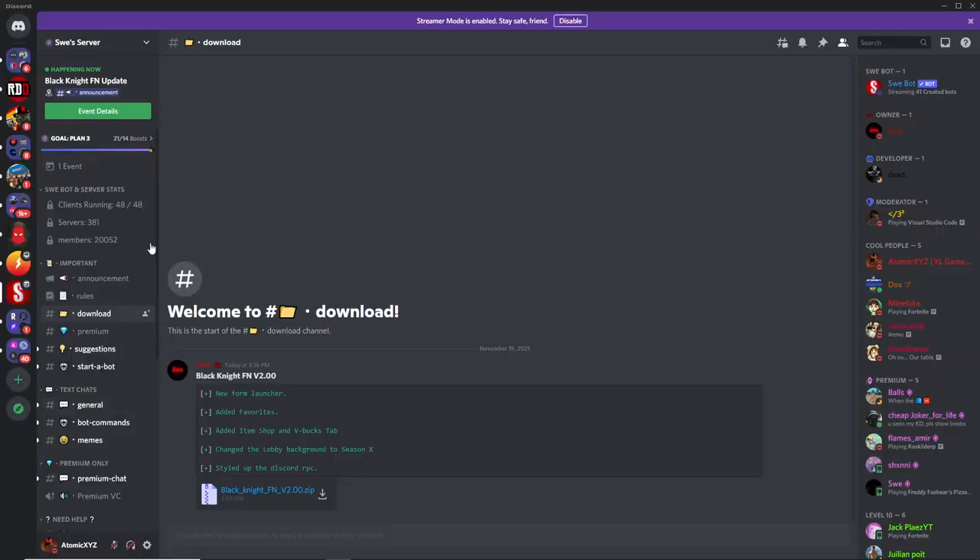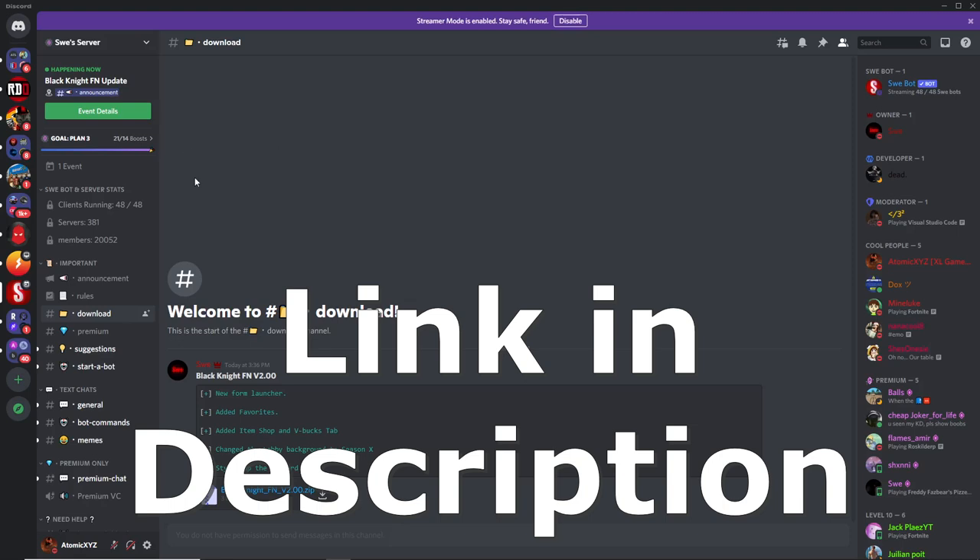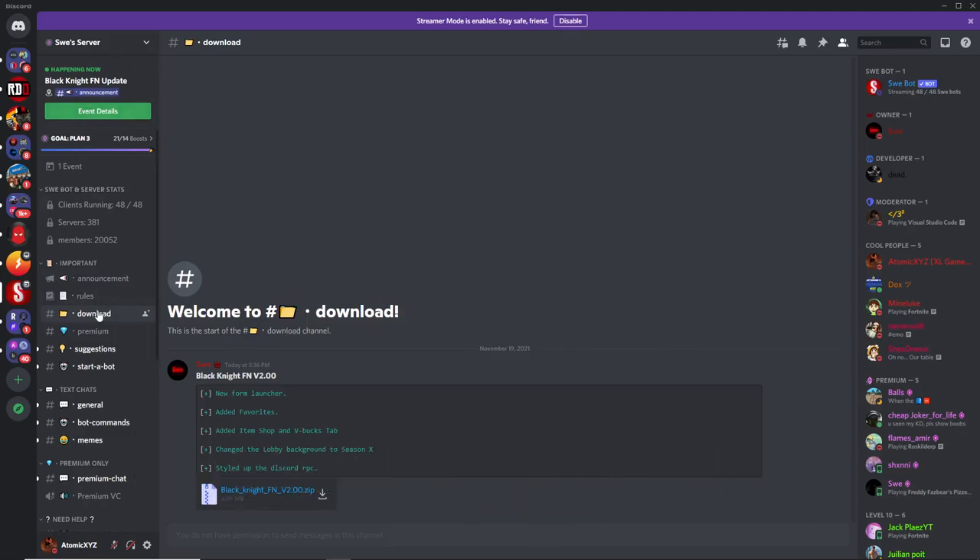To get this private server, you want to join the Discord server of Sway — I'll have the link in the description. Once you're in it, go down to the channel called Download. In the download channel, make sure you download the file called Black Knight FN — that's the name of the private server we're using.